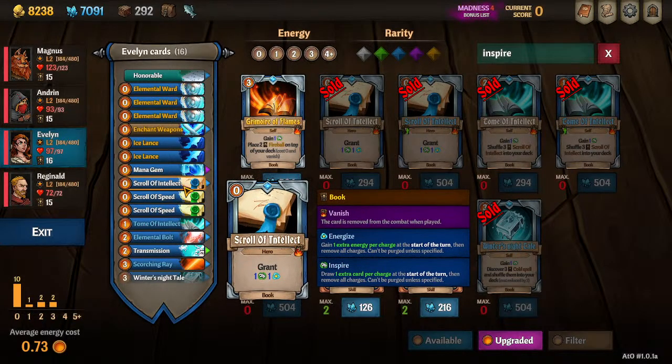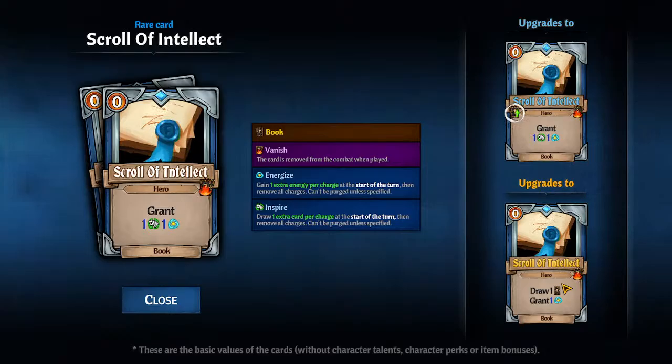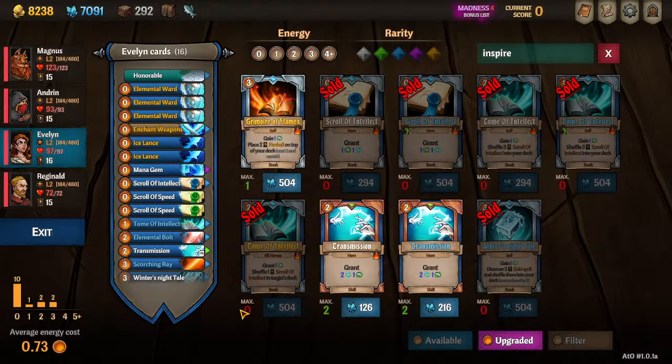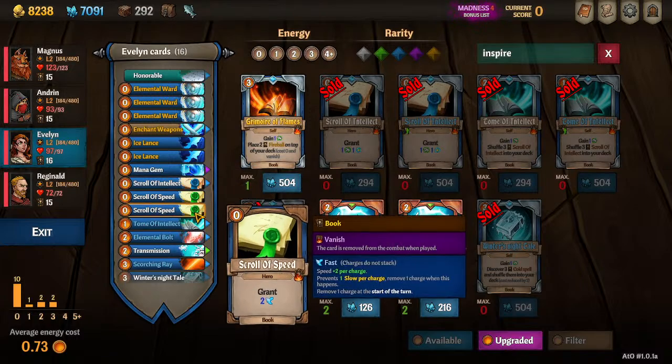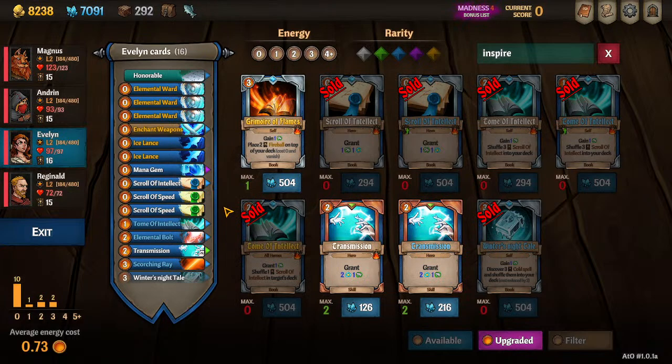Scrolls of Intellect are the Enrages of mages — you can never have too many of them. If you feel like you have too many, just upgrade them to yellow and it's an Enrage but you can pass the energy to someone else. Scrolls of Speed are still here because I haven't found anything better. Ice Lances and Scrolls of Speed — keep them as long as your team needs them and ditch them as soon as you find better options.